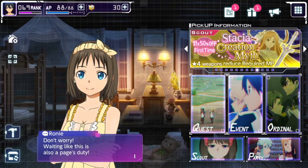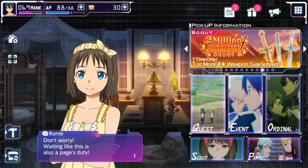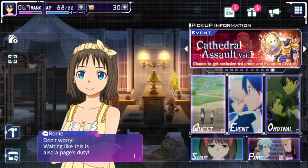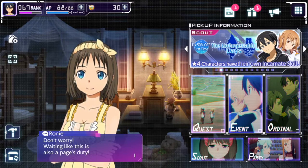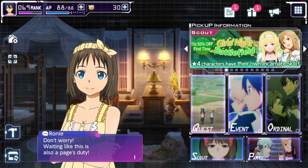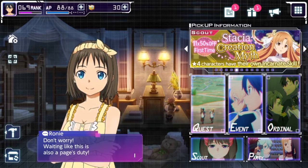Next to that is Ordinal, which is your PvP. There's one game mode — just a straight-out battle matchup — and you continue to go up ranks. Then you can do everything with your party in the bottom right: managing equipment, managing party configurations. You get quite a few different party slots, which you'll need because a lot of events have requirements like completing with an all-girls squad, all sword-wielders, or specific characters.